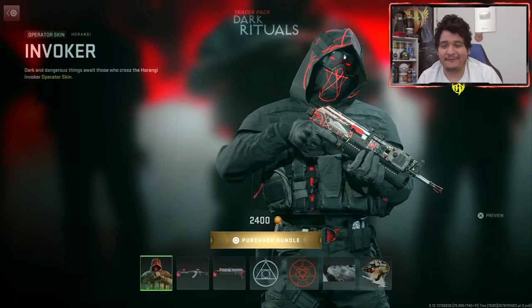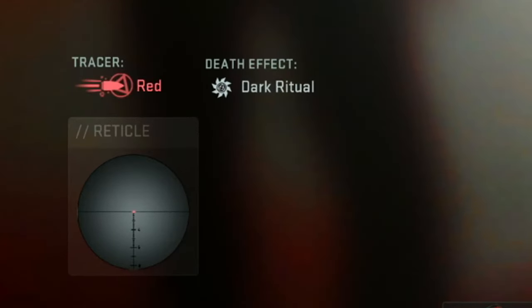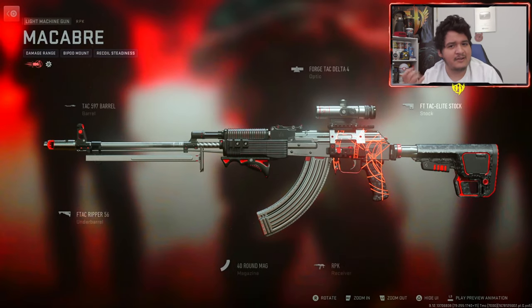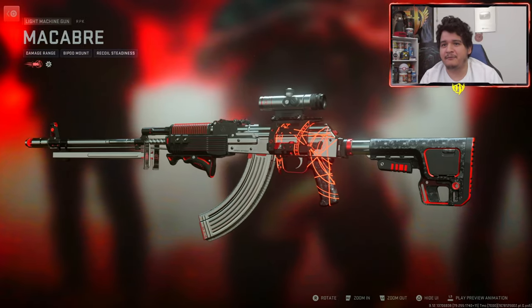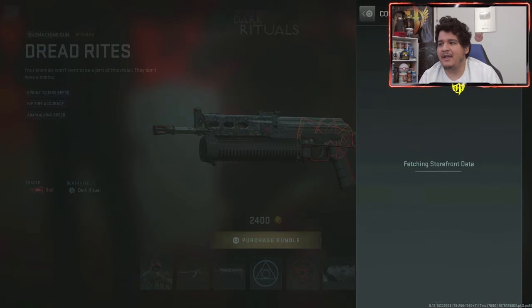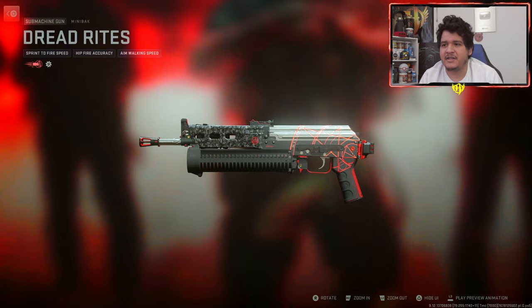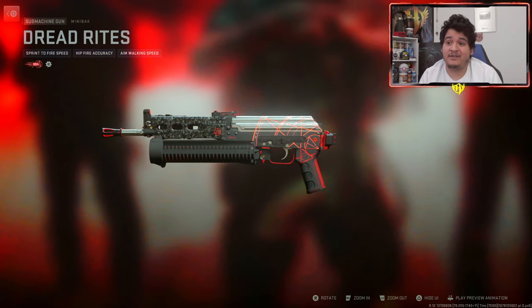We got the RPK Macabre and, as you guys can see, it comes with red tracer effect and the dark ritual death effect — it looks really nice. Here are the attachments; it doesn't come with an ammunition attachment so you can't put it on other guns. Design-wise it looks just like the AS VAL from Modern Warfare 2019. We also have the Dread Rights Mini Back SMG with tracer effects and the death effect as well. It also doesn't come with any ammunition attachment, so you can't put this on other weapons either.